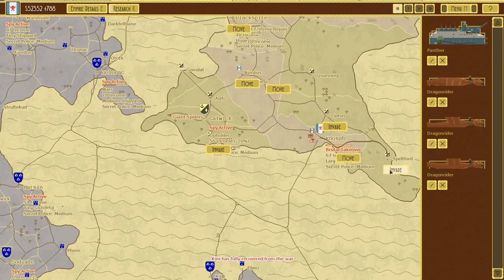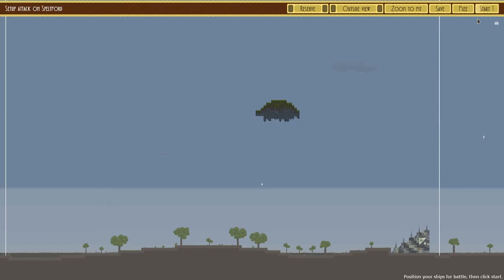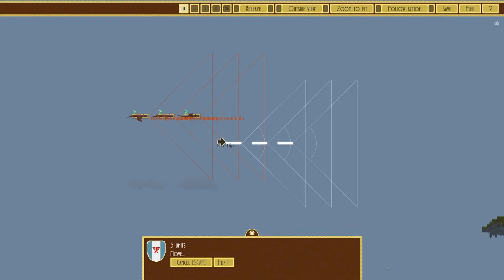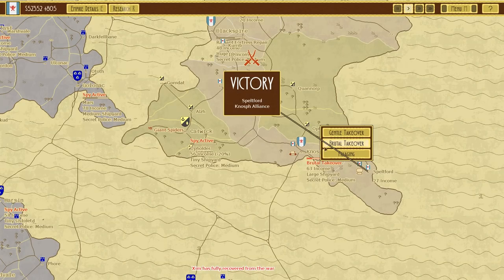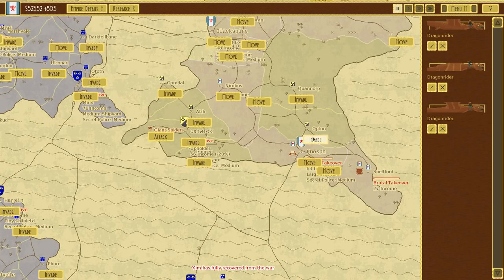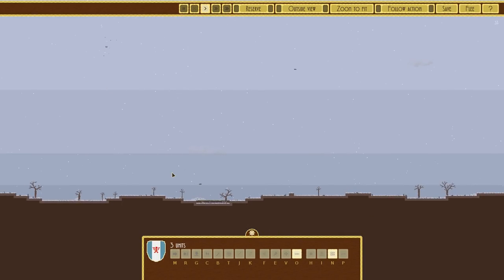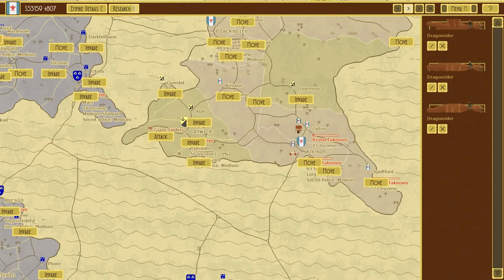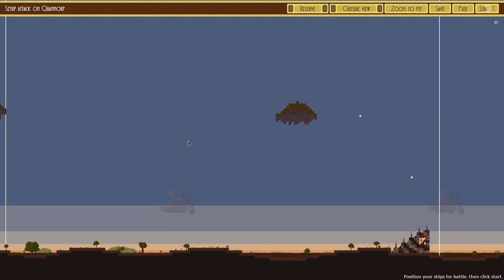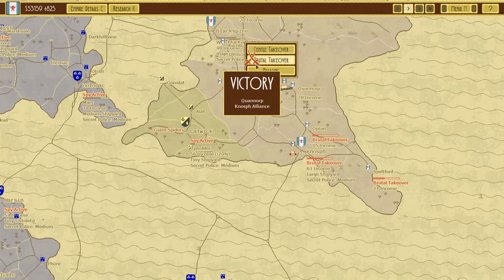We're going to go around the countryside now and just take all your stuff, if that's fine with you. Got to be slightly careful - they do have like one flak gun fortress. Semi-respectable. Oh, they just surrendered. Smart. Yeah, we're just going to go around and conquer everything again, just fly over here. It's a formality at this point, really.